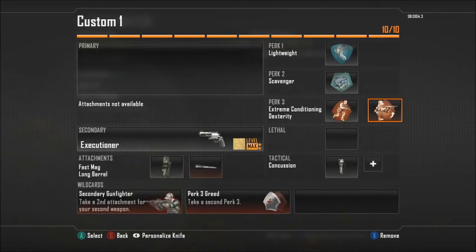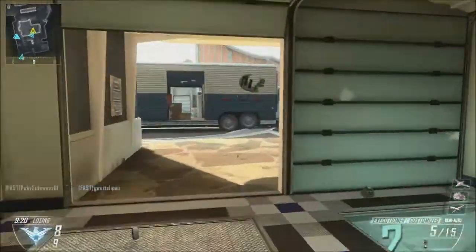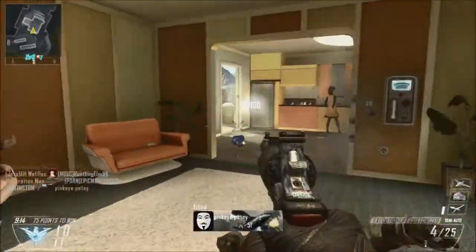So this is our class build, guys. Thanks for watching. Stay tuned for about 10 seconds and we'll get into some tips and tricks with this gun. And I'm back, guys. So these are just some tips I've got for the Executioner. Now, the two maps — Hijacked and Nuketown — are going to be your best friends.